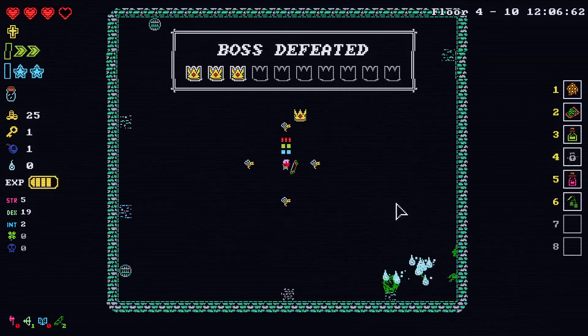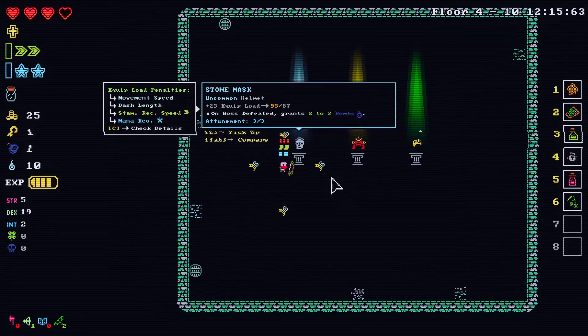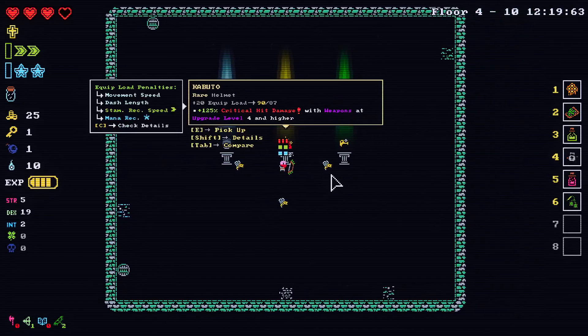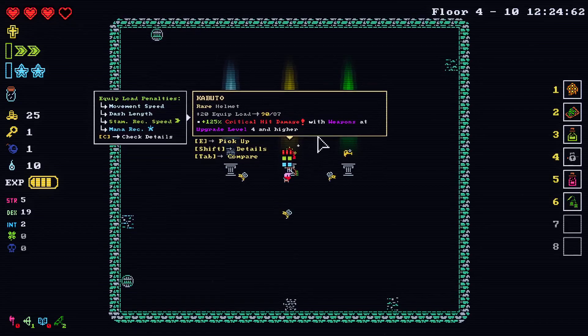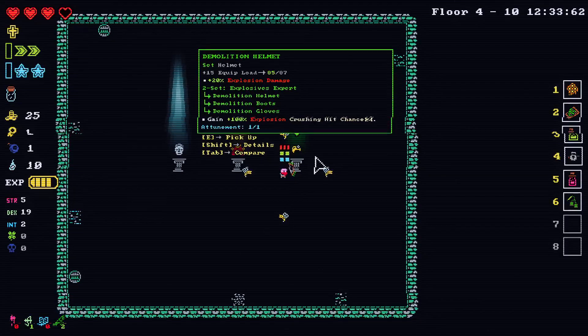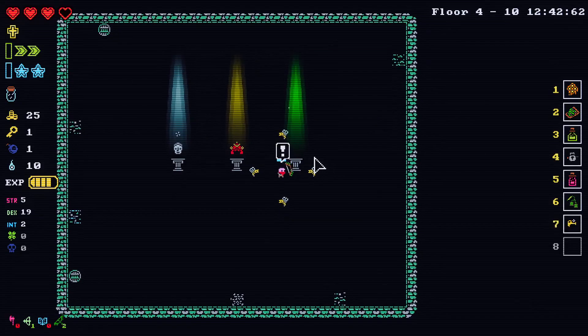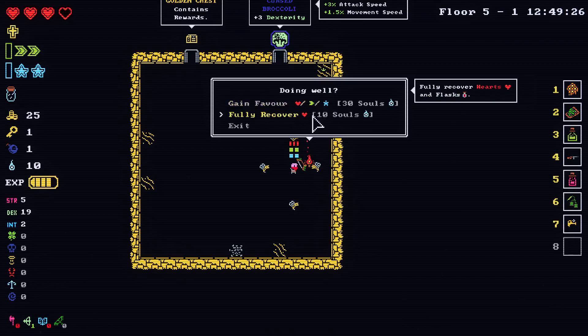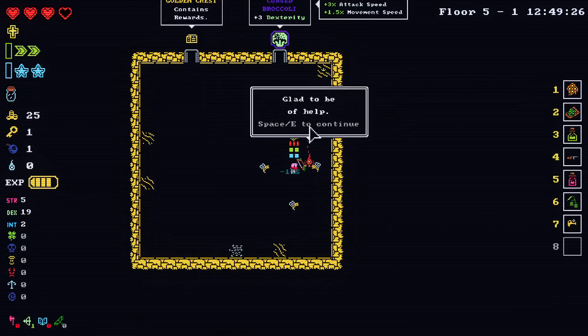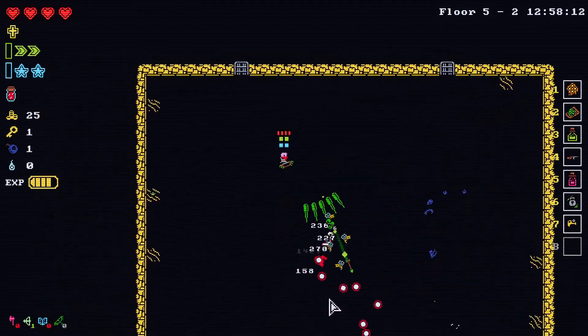Oh, we got him — that was quick! On boss defeat: grants bombs, critical hit damage with weapons at upgrade level four or higher. Demolition helmet — gain crushing hit chance with explosion, crushing hit chance. Crushing hit is guaranteed to deal top-end damage. If we find some weapon that does explosion damage that would be pretty neat. We're currently between an explosion build and — let's fully recover. It's not like we're gonna do anything else. We have a way of proccing poison and a way of proccing explosions pretty reliably.